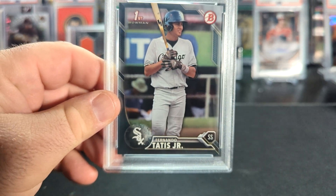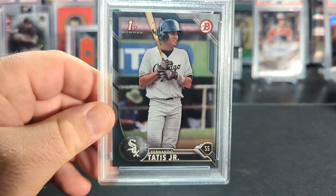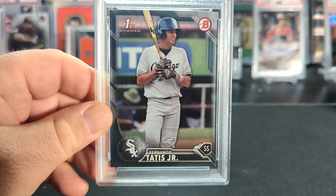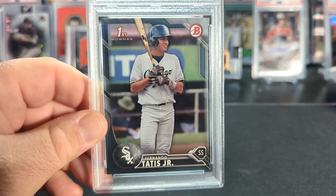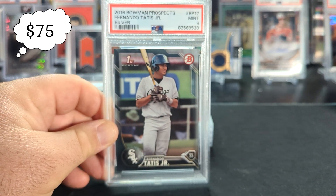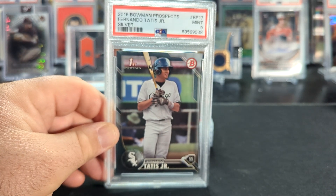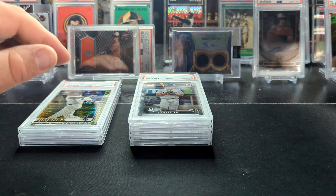This may look like the regular paper base card of 2016 Bowman Tatis, but in fact this is actually the silver parallel, non-numbered, that only came in the paper. It's actually fairly rare. And it would have been really nice to get it in a 10, because I do have the other paper non-numbered parallel — the yellow — in a 10. But unfortunately only a 9. Gem rate's not looking great right now, but hopefully we pick it up.